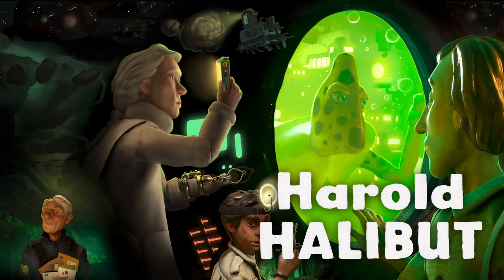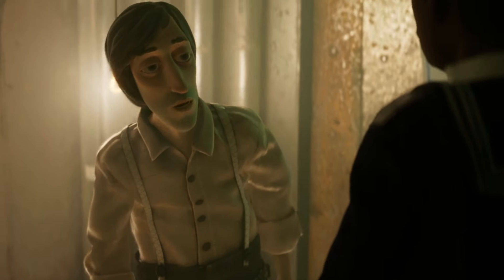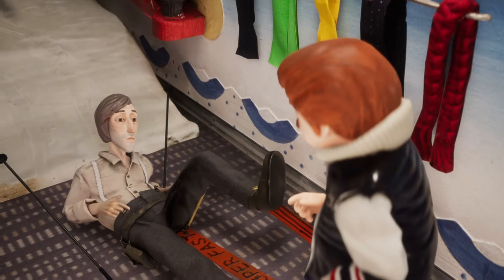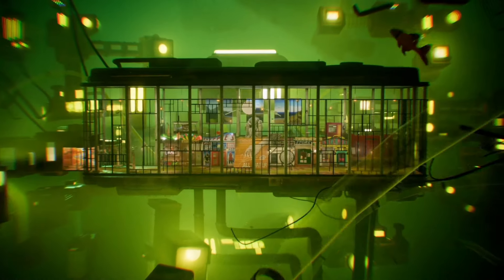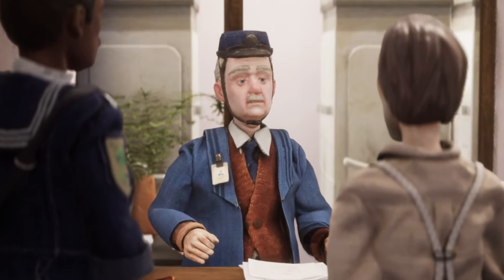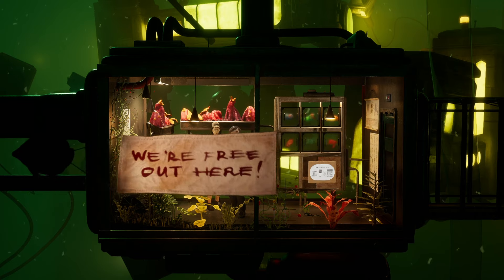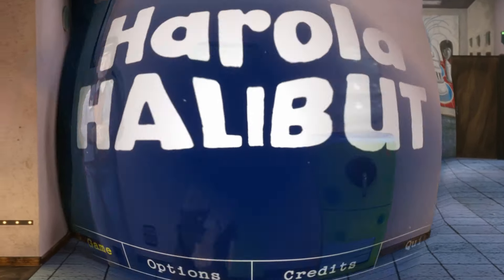Welcome one and all to Harold Halibut. My name is Deep Space Matt, and today I'm stepping into the shoes of an unassuming maintenance worker that can't seem to catch a break. It's been years since our colony spaceship crash landed on an alien water planet and everyone has settled into their new home. But new and strange things are happening, from public unrest towards bureaucracy to strange messages from the fish. Can I stay out of trouble? Let's find out in Harold Halibut.